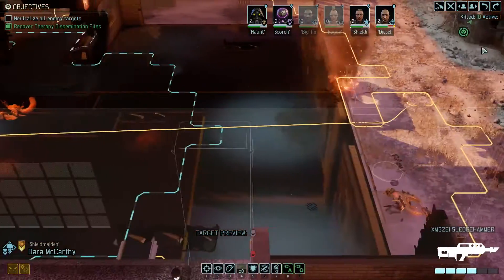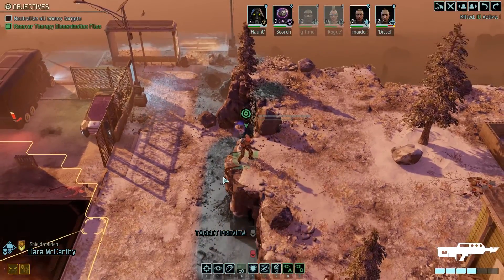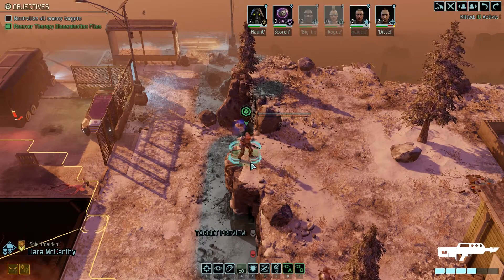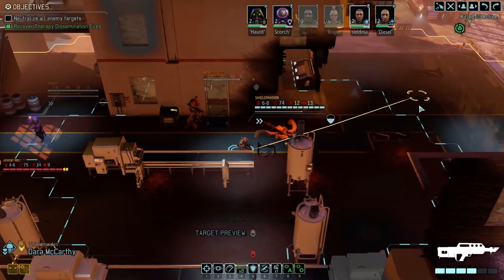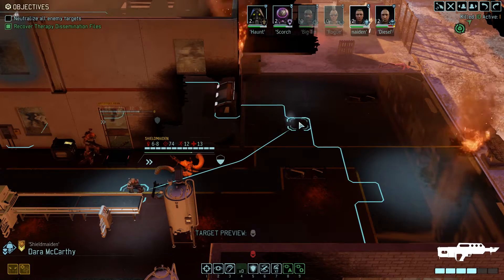I don't like using times three speed because it bugs out the graphics sometimes. It won't break the game — if you move somewhere your character will be there 100%, wherever you click — but his character model might end up somewhere else. Let me demonstrate; it happens only sometimes but it does happen.